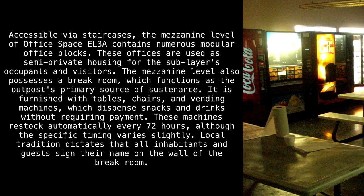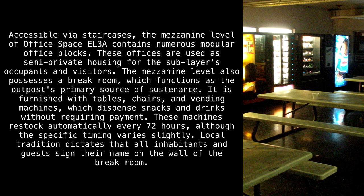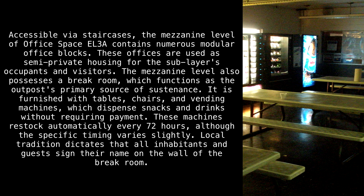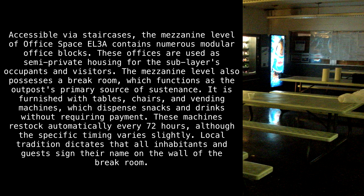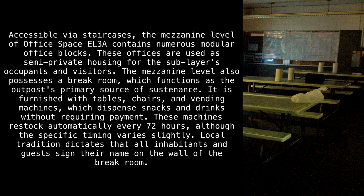These items are stored at EL3A until eventually being distributed to larger communities throughout the back rooms, such as Traders Keep in Level 1. Accessible via staircases, the mezzanine level of Office Space EL3A contains numerous modular office blocks. These offices are used as semi-private housing for the sub-layer's occupants and visitors.